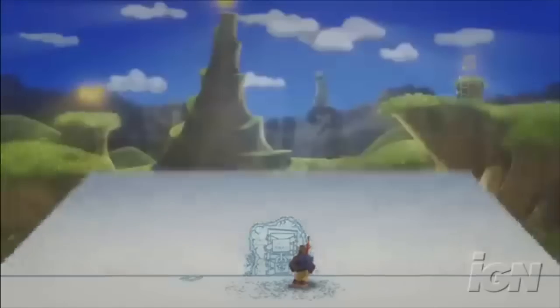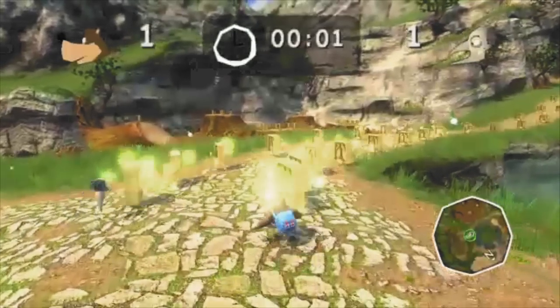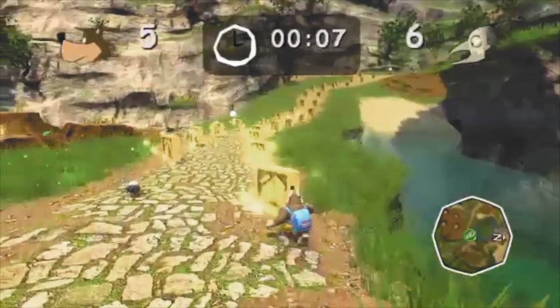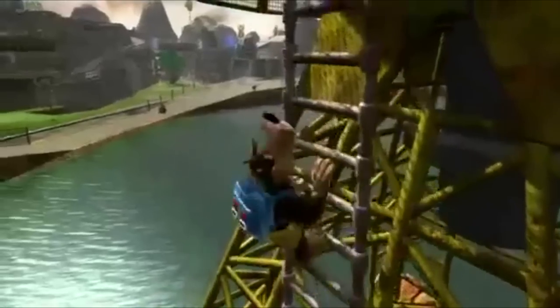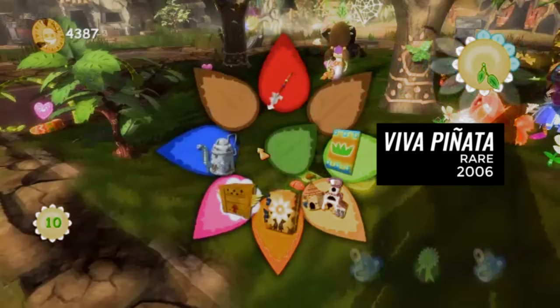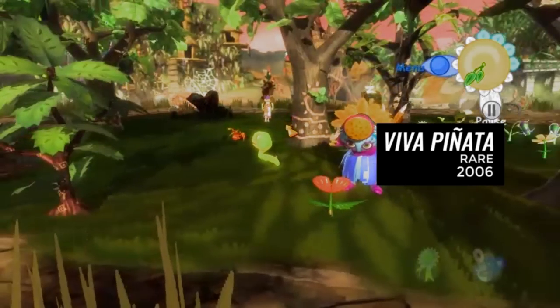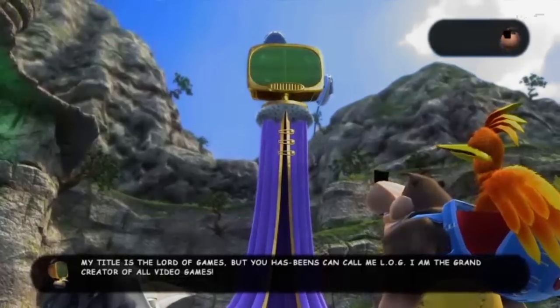Making matters worse, Nuts and Bolts made an incredibly poor first impression. Initial teasers for the game kept its contraption-building gameplay under wraps, and the final game carries Rare's signature subversive humour that took great pleasure in skewering those who wanted a more traditional adventure, such as in its opening minutes. As a result, fence-sitters who may have given the game a chance ultimately turned their back on the project. Meanwhile, Rare struggled to establish their identity on the Xbox. Although the 360 was initially that generation's PS2, appealing to a broad demographic of all-aged gamers, Rare found meagre success with their brand new IPs like Viva Piñata. Banjo could have reversed their fortunes, but initial word of mouth deafened wide appeal.